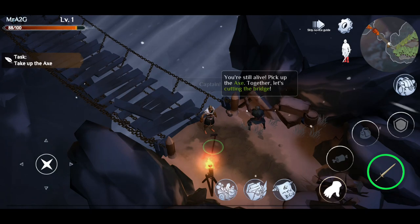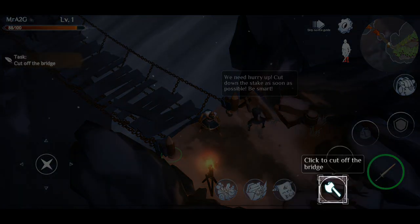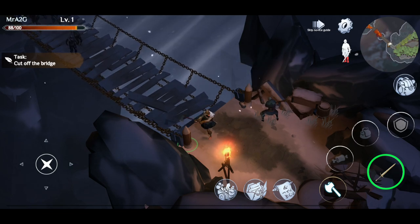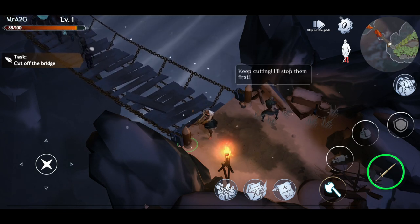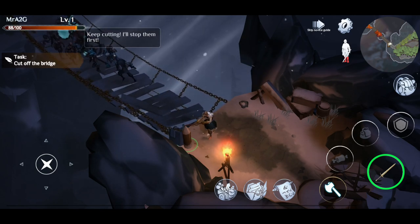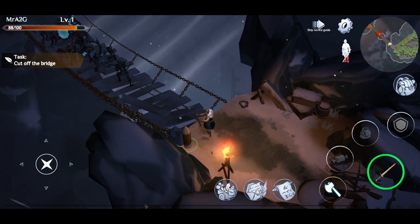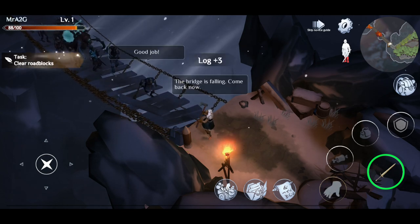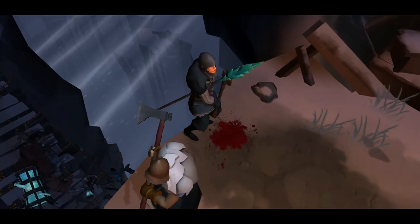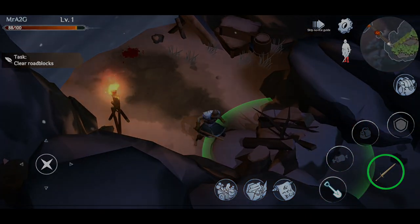Let's go ahead and grab the items that we've got here and start chopping away. We're going to try and stop the undead coming over from across the bridge. He's going out there just to sort of buy us a bit of time whilst this is getting chopped up. And unfortunately he got a spear to the back and he's no longer with us.